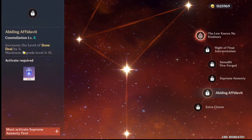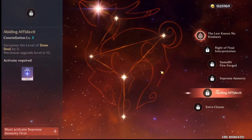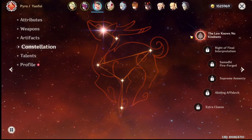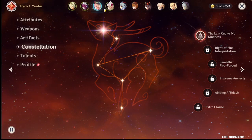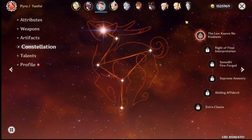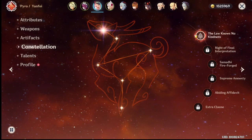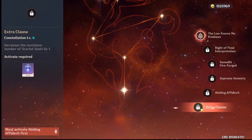C5 gives three extra levels for Done Deal, her Q, which also increases your charge attack damage bonus — pretty good. If you're going to invest in constellations for Yanfei, you might as well go all the way to C6, especially if she's your main Yanfei rather than using other pyro characters like Hu Tao, Diluc, or Klee.